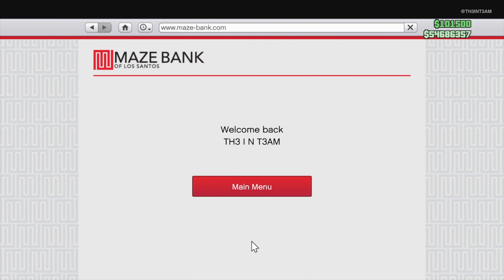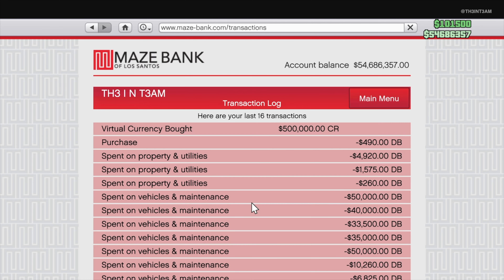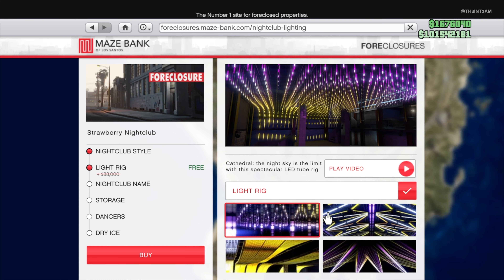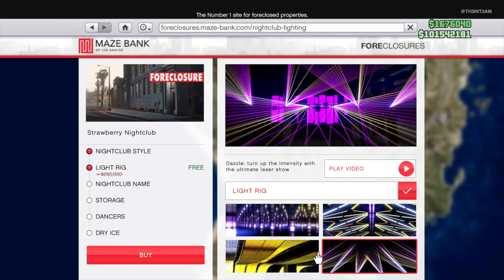First off, the things that remain unchanged from last month are the $500,000 in GTA currency that's automatically delivered to your Maze Bank account and your access to the GTA Plus Shark cards. There's no free businesses this month. Instead, you receive a couple of free nightclub upgrades, which are the light rig customizations and extra cargo storage floors.